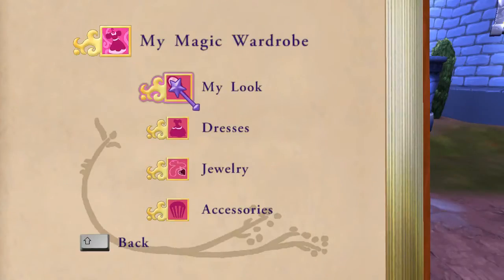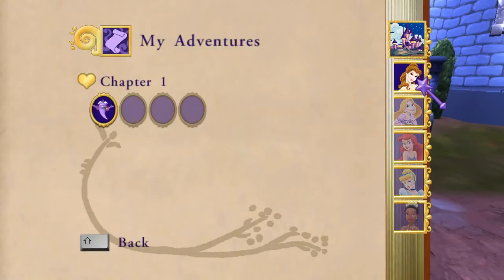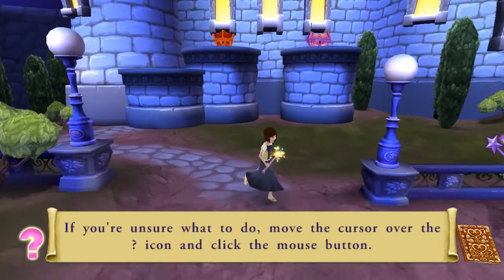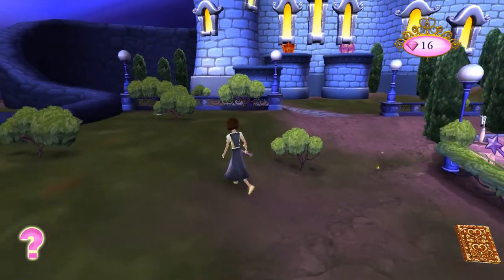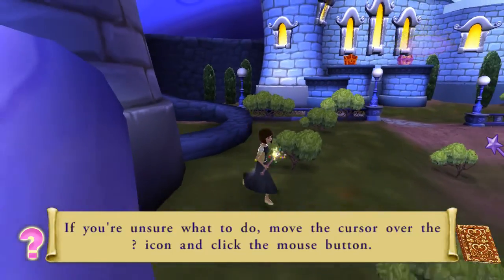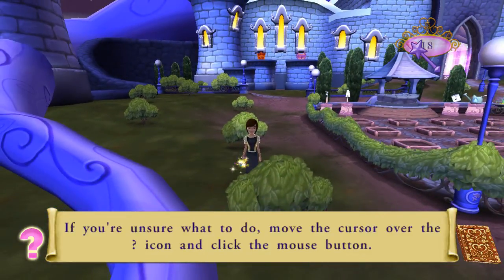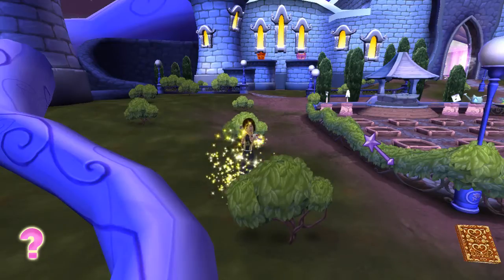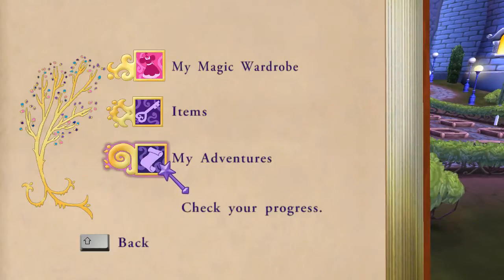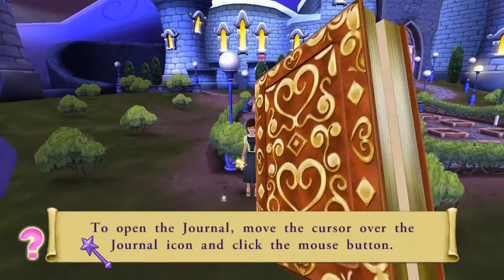Check to customize your appearance. See your items. Check your progress. Wonderful! To open the journal, move the cursor over the journal icon and click the mouse button. Check your progress. See your items. Customize your appearance. Wonderful!